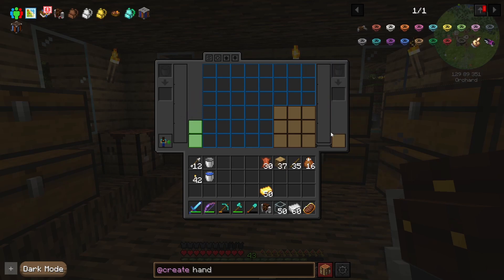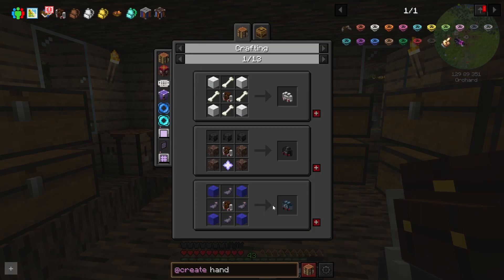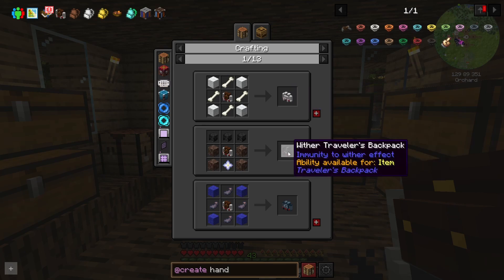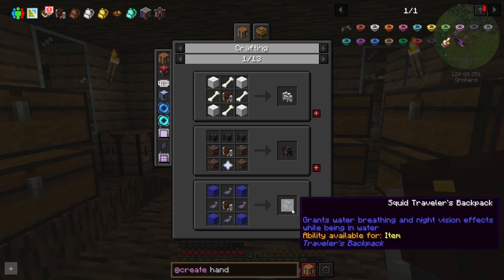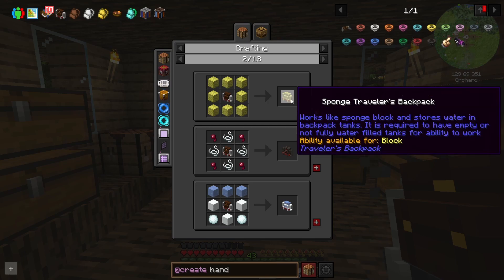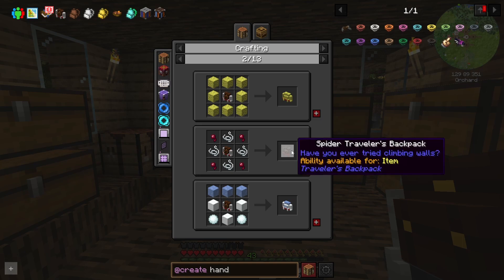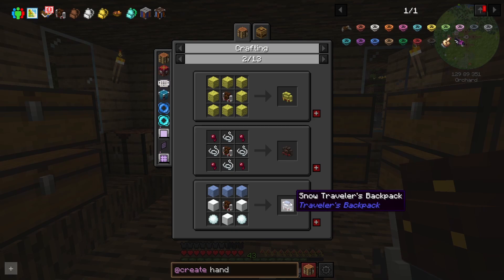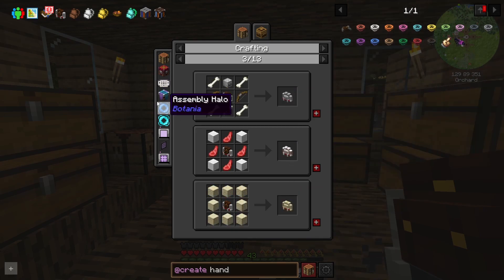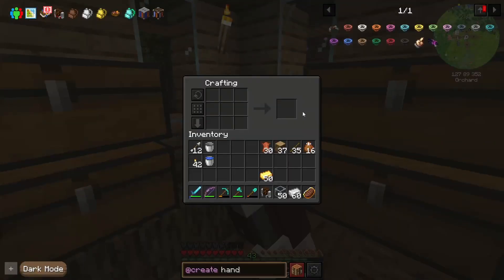We can bucket in and out of a fluid and there's a bunch of upgrades. If we look, there's a wolf's traveler backpack. Some of these — it says the wither one is immune to wither effect. Grants water breathing and night vision if you do the squid deal — that's not a terrible thing. Works like a sponge and stores water in backpack tanks. The spider one — I can climb walls apparently. There's a bunch of different things. So I kind of want to compare — we're gonna get into the other backpacks now because I want to see what's better.